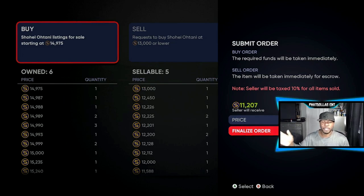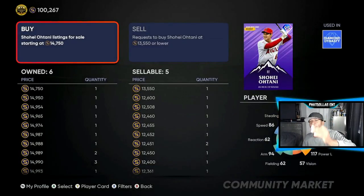We'll do 12,452. The seller is going to get 11,000 in return. Right now you can sell them for 14,975 — I'm going to let y'all see how the stubs accumulate without cutting the video. We're going to buy him right now. Now we are down to a hundred thousand stubs, so I'm going to go get about four to five cards at that price.